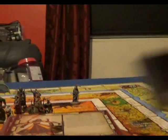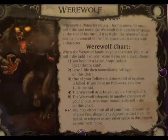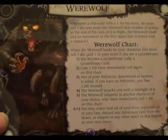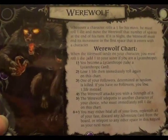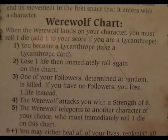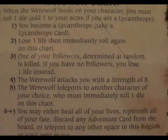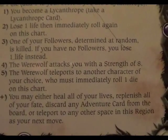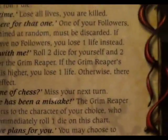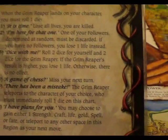So that Werewolf card I had wasn't the character or the early piece card — this is the Werewolf card. You use it by rolling a dice — you roll two dice, add one, and whatever you roll — like if you roll four you add one to make five — then the werewolf teleports to another character of your choice and you must immediately roll one die on the chart. The other card similar to this is for the Grim Reaper, and again you do the same thing — you roll one die but instead of adding one you just roll the die.